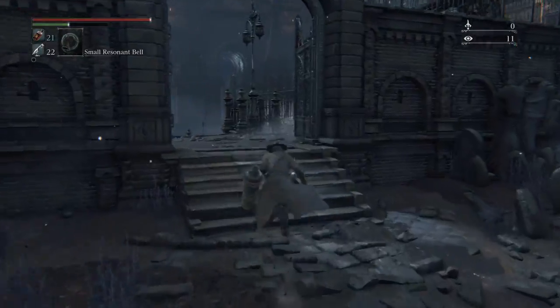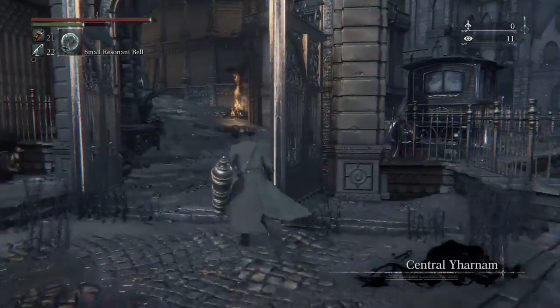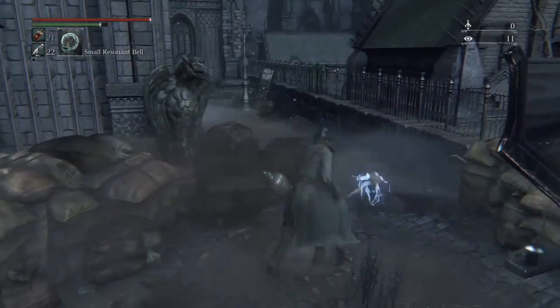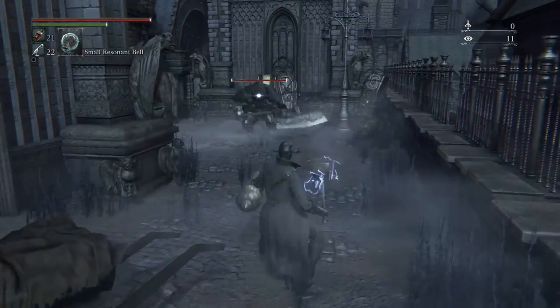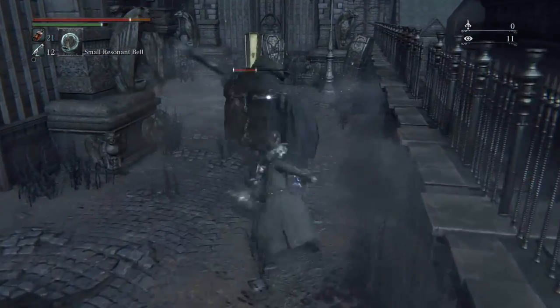If you want to do this, you want to spawn off in that clinic over there, just head off — you saw the path I just took. Watch out for this guy, he's quite a pain in the ass. I just shot him with my cannon and he swung around and hit me, but eventually I kill him.